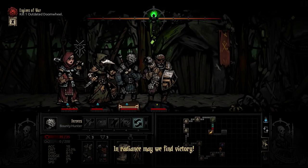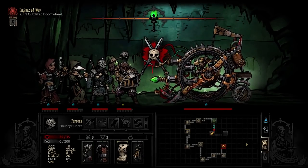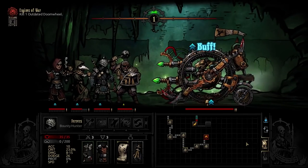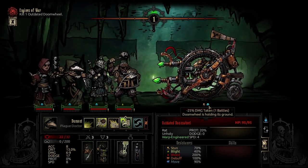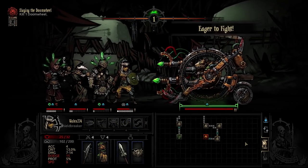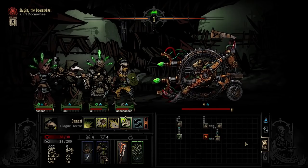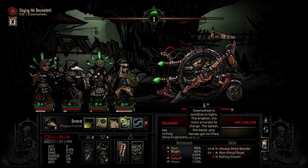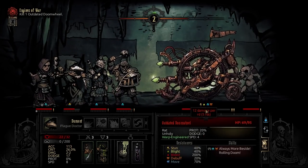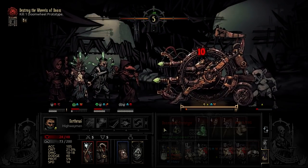One last interesting thing: this boss buffs itself based on how many virtues or afflictions your team has. When we started the fight, it gave itself a buff called Let's Hold Fast because we had an equal number of virtues and afflictions. If you have more afflictions than virtues, it changes to eager to fight, granting itself crit and damage. More virtues shifts it to a more cowardly stance, debuffing its damage and crit. As long as you keep from losing control to afflictions, shuffle, and heavy damage, you should make it through fairly easily, though there can be some close calls especially later game.